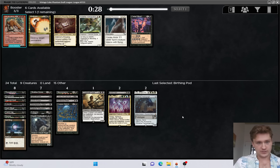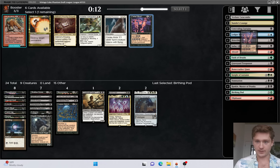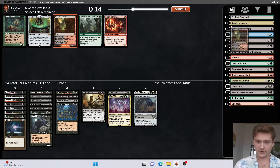Kikijiki doesn't really help us. Cabal Ritual also doesn't really help us. We could take Xanathos' Proven Ground but I think that's not really where we're going to be either. Still not splashing red. Agatha's Soul Cauldron does not work with Reanimation cards. Let's take this for Graveyard Hate.